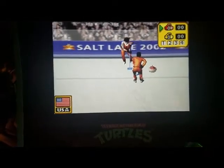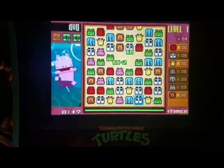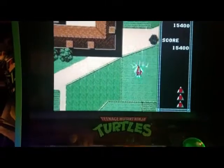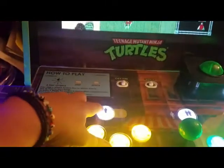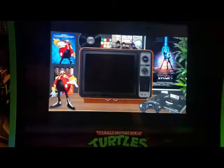The attract mode starts every five minutes — that's how I set it. So even if you don't press coin, every five minutes it will start playing a video, and every 30 seconds it will change the video. If you see something on the screen you want to play, press Player 1 and it will take you to that game.